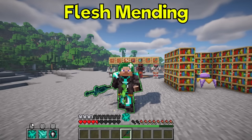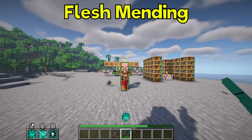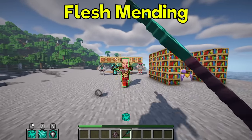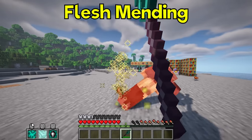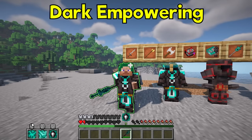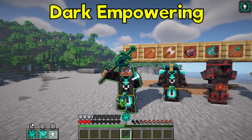Flesh Mending heals you or a friendly target, or it can be used to smite an enemy target. Healing Cone can heal players while damaging enemies. Dark Empowering strengthens your healing power, with the effect becoming stronger.